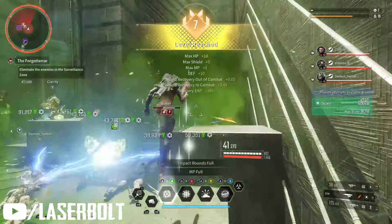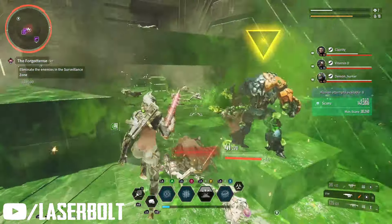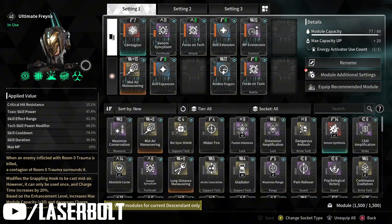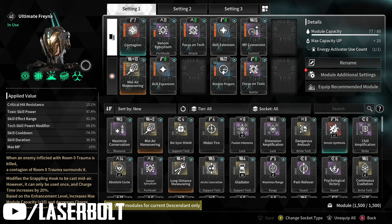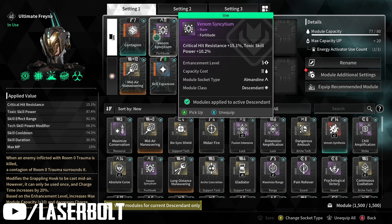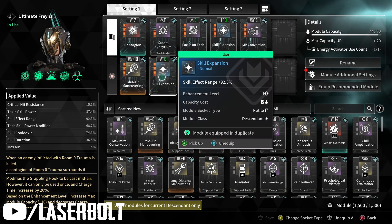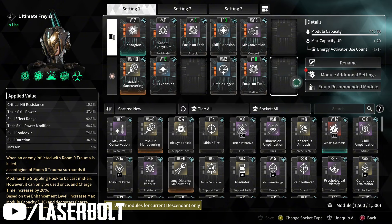Let me know in the comment section below. The best things I was able to do here is show you my build. As you can see, this is the build I was running for her in the 400 infiltrations from 0 to 40. I was focusing on Contagion Vending, Focus Tech, Skill Extension, MP Conversion, Focus on Toxic, Nimble Fingers, Skill Expansion, and of course Mid-Air Maneuver.